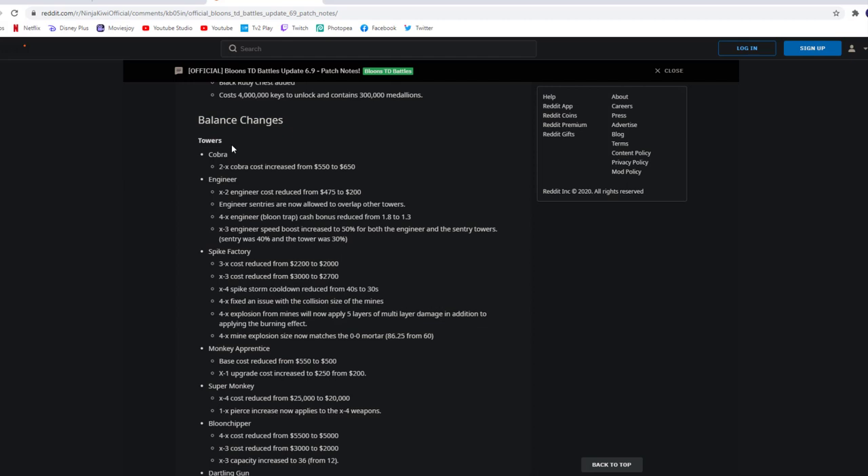Balance changes — towers. We got the Cobra. The left side Cobra upgrade two times increased from 550 to 650. So the Cobra got a little nerf.